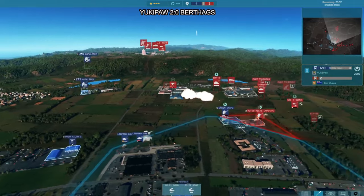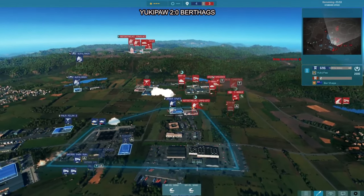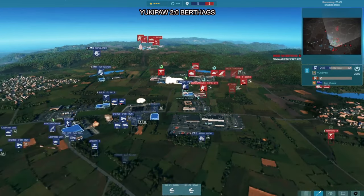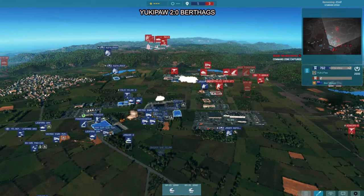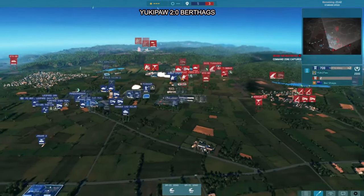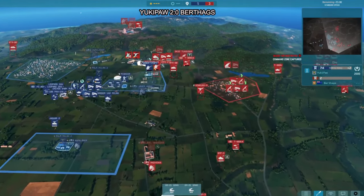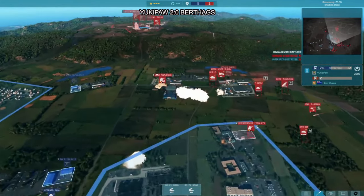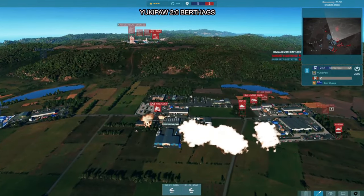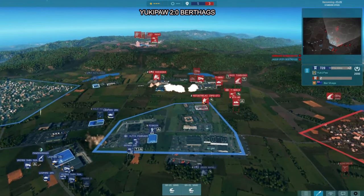BMP-3s and TD BVs are shooting at the Leo 2A4 — another one going really low but not quite going down. Konkurs-M comes in targeting the Gepard and supply trucks but doesn't find the kill either. A Tor has died somewhere at the same time. This back and forth is really intense. I would love to see Berthax maybe send a couple of infantry squads from up north to flank into the town.